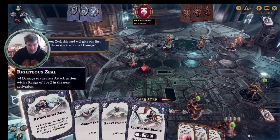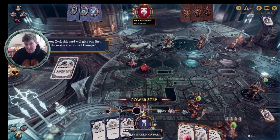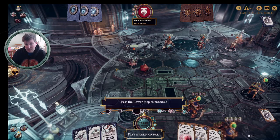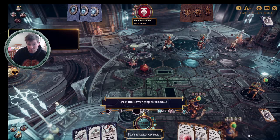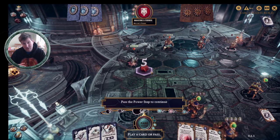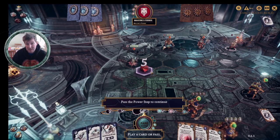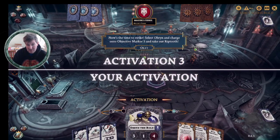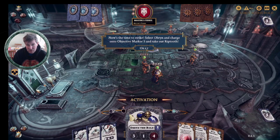We're going to attempt to take out Rib Tooth in one hit, so we play Righteous Zeal — plus one damage to the first attack action with a range of one or two in the next activation. Now, if they had a Side Step card left, or something like a Shard that blocks a hex, we wouldn't be able to reach and we would have wasted our card. There is a bit of tit-for-tat in playing cards, and it's something you do need to consider.